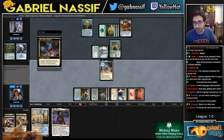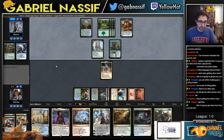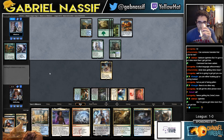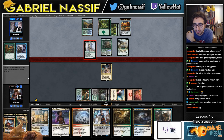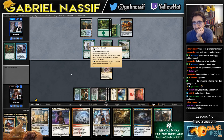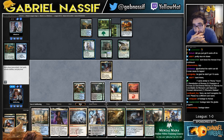Most of their 1/1s cost one mana so I guess they could be holding it back. Sorry guys, sorry about the coughing. Wait — that's death touch! So I probably just need to play Teferi and Trophy, right? Teferi minus Ronas — I think I need to buy a bit of time.